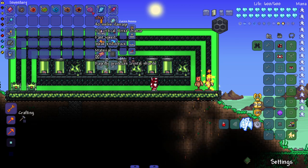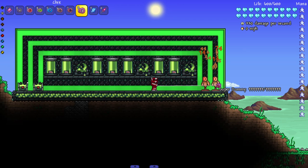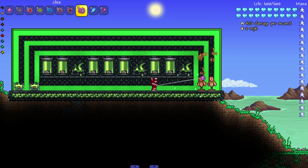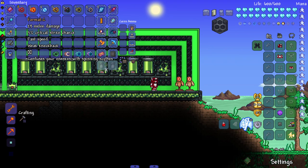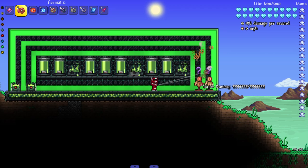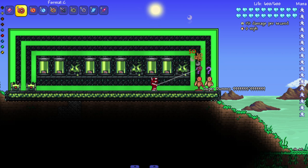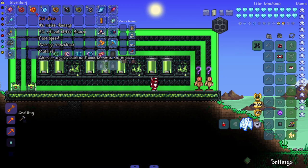On to our first hardmode yo-yo: the Chick — rapidly produces crystal shards. I don't think it did that before, but look at that, slapping the hell out of these dummies. Next, Format C — confuses your enemies with spinning sides. They actually do get confused and turn around, which is kind of funny. You can see all the sides shooting around.